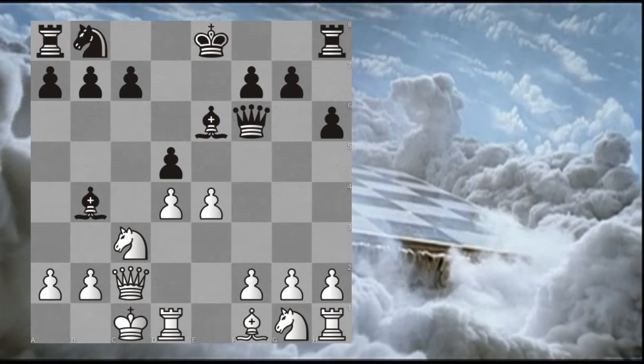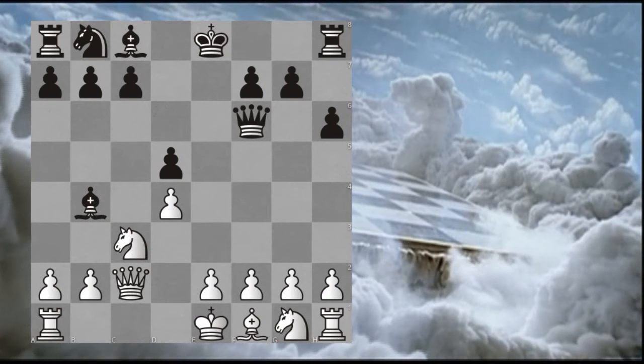Opposite side castling and trying to gain some initiative in the centre. Plan B is that you think it is likely that, because of the pressure on the centre from the knight and on the C7 point from the queen, black will play sooner or later the move C6. You therefore plan a minority attack: A3, B4, trying to create some weakness against this queenside pawn structure.